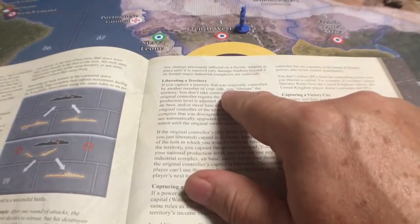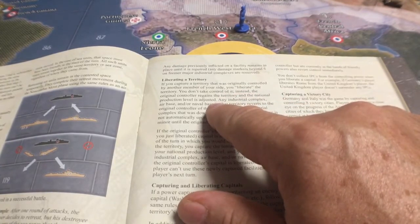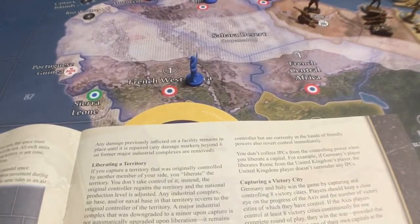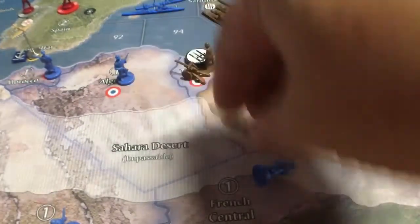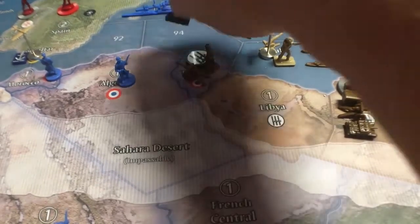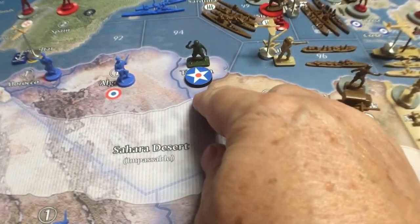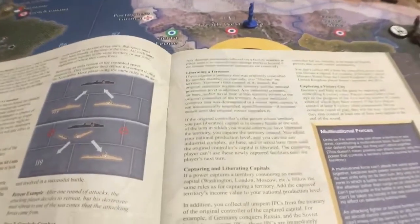This is the Europe Second Edition rulebook, page 21 — 'Liberating a Territory.' If you capture a territory that was originally controlled by another member of your side, you liberate it — you don't take control of it. Instead, the original controller regains the territory. For example, if the Italians take a French territory and put their marker on it, then the Americans come along and take it back, that doesn't become American — it becomes French.